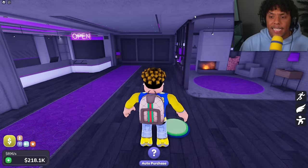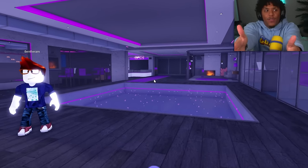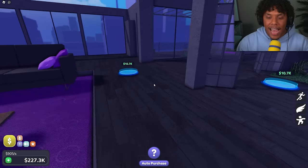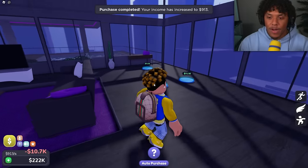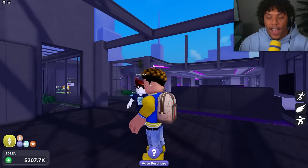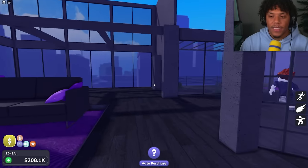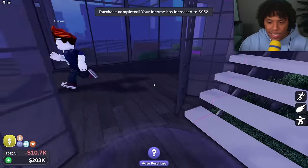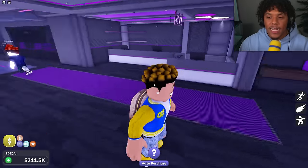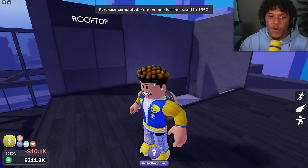Each button is now in the 10,000s — sheesh. But look how this is turning out — the view is fire. I'm liking this. The purple theme is growing on me. We're extending the roof height so now the area is even taller, making it look much more luxurious. Now we are heading to the second floor!